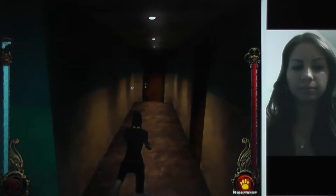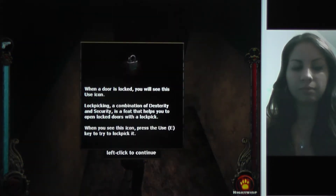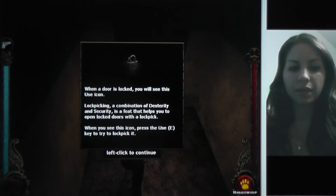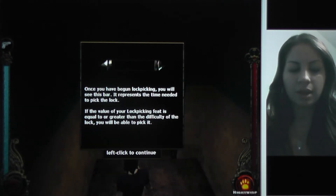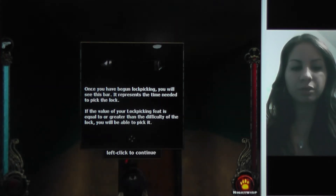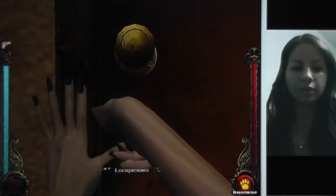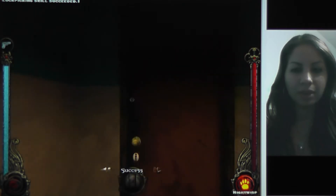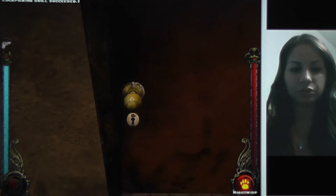When a door is locked, you will see the use icon. Lockpicking — a combination of dexterity and security — is a feat that helps you open locked doors with a lockpick. When you see this icon, press E to try to lockpick it. You will see a bar representing the time needed to pick the lock. If the value of your lockpicking feat is equal to or greater than the difficulty of the lock, you will be able to pick it. I hope we can do it. Success! Okay, not really like Elder Scrolls — they don't make me do anything.